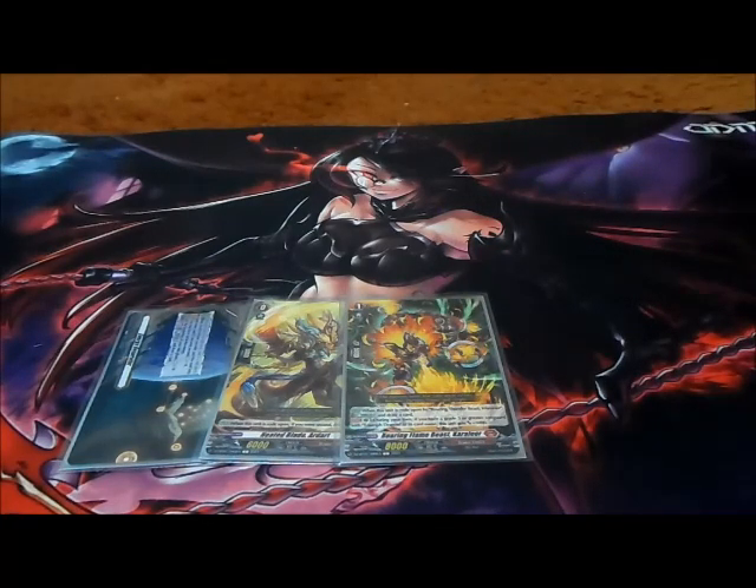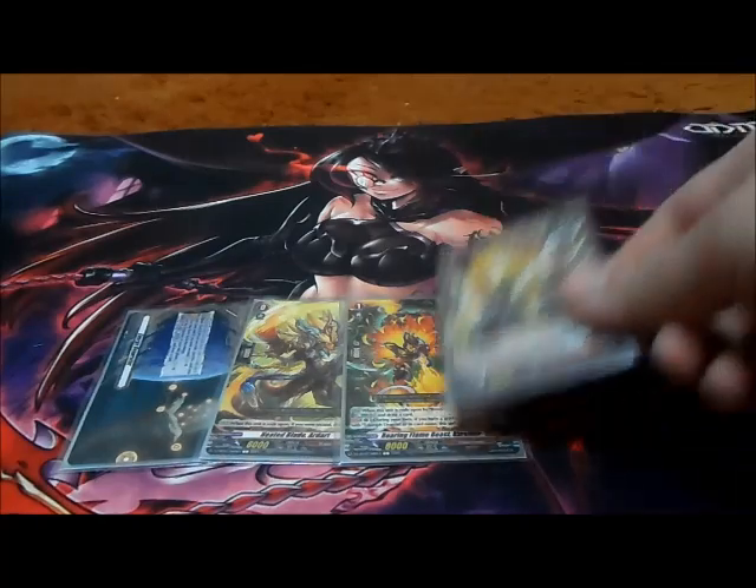Next we have Roaring Thunder Beast Kairai at grade two. When this unit is rode upon by a grade three card with Triumph Dragon in its card name, you may call this card to rear guard; if you did not call a card, energy charge three. So you can choose to keep this out there or not. For its continuous: if you have a grade three or greater vanguard with Triumph Dragon in its card name, this unit gets 10,000 power and 10,000 shield.